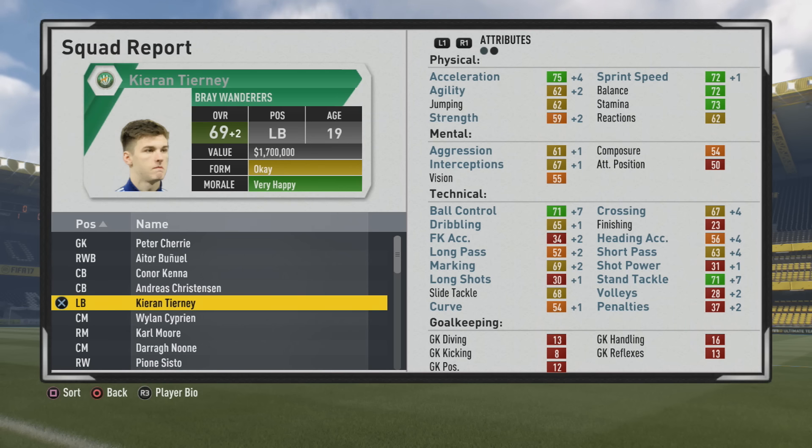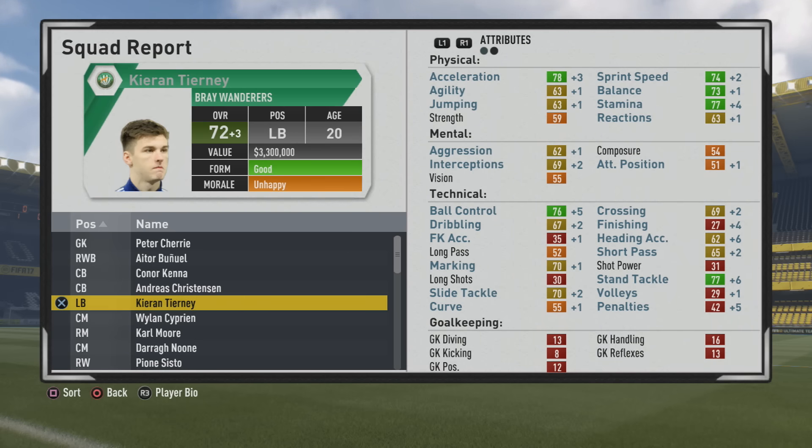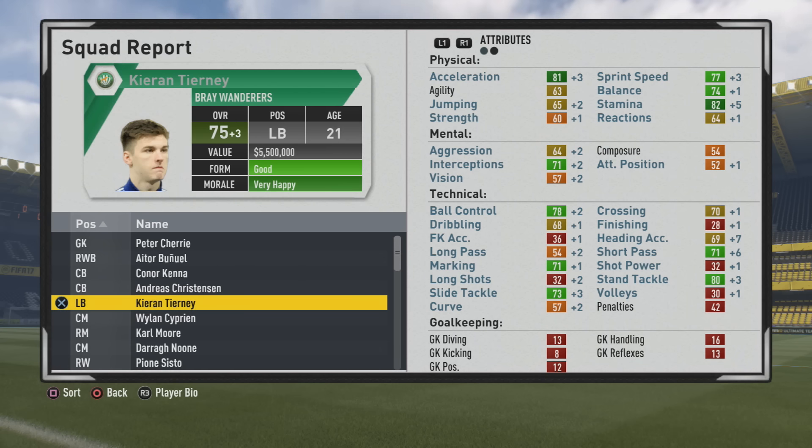The marking and tackling are decent. Ball control, dribbling, and crossing definitely need some improvement. But crossing will improve quite a bit along with ball control, which is good to have as a fullback — better first touch in tight spaces. Tackling improves nicely too. But the heading accuracy for whatever reason improves a lot for fullbacks. I'd prefer that improvement to go to other areas, but unfortunately that's something you have to deal with in this FIFA with some of the strange coding.